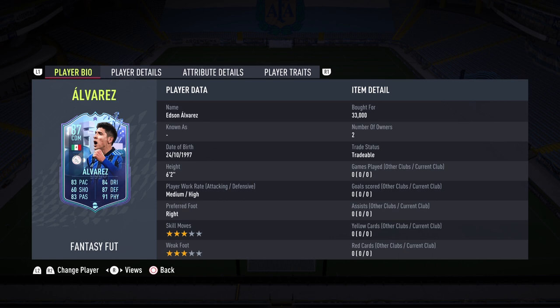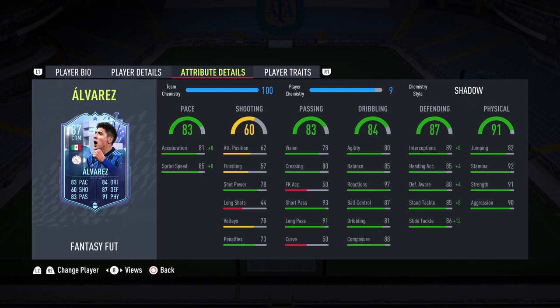I bought him for 33k — that is super cheap considering that Alvarez plays regularly for Ajax. We are looking at a potential 90-rated card. Ajax is probably going to win one game as well, and Alvarez is probably going to be in 3 out of 5 played games, so at least an 89, potentially 90. For 33k, I think it is an absolute steal. He's 6'2", medium-high, 3-star 3-star. We get into the in-game stats and they look phenomenal.